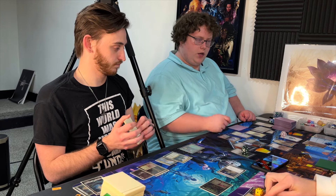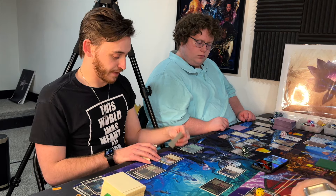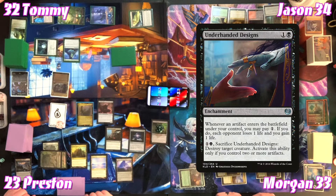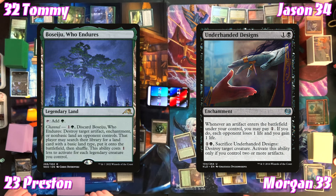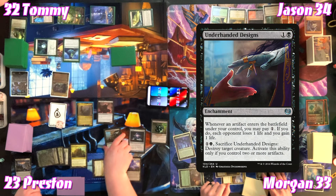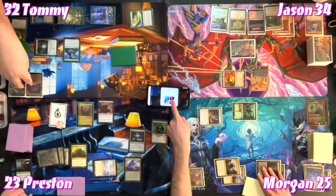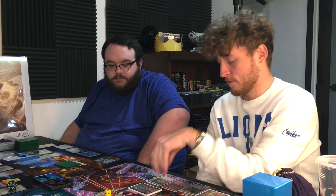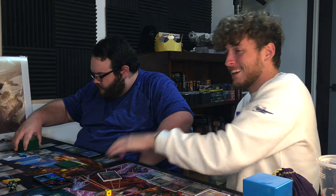Jason swings Kenrith at Morgan. In response, Morgan channels Boseiju targeting and destroying something. Jason activates Kenrith — Tommy gets another cascade trigger. Jason says he has full open mana and can just send Kenrith in. Morgan swings and hits Jason in the air for two. Second main: Morgan casts Realm-Cloaker Giants' adventure — Destroy All Non-Giant Creatures. Preston taps Drag Recycler to sacrifice himself — each opponent loses one life, he gains one — and gets two oil counters from the two creature deaths.